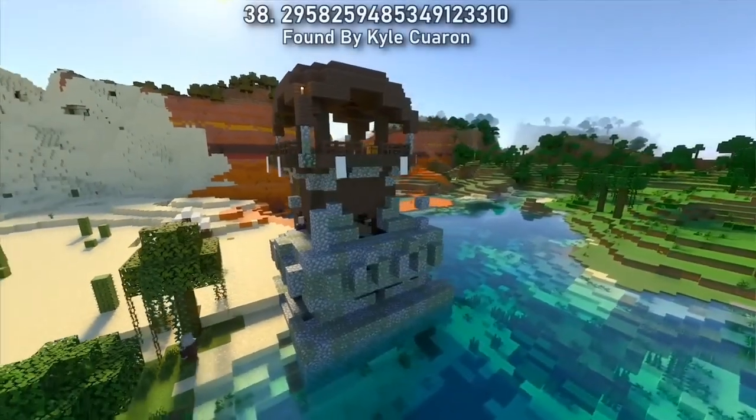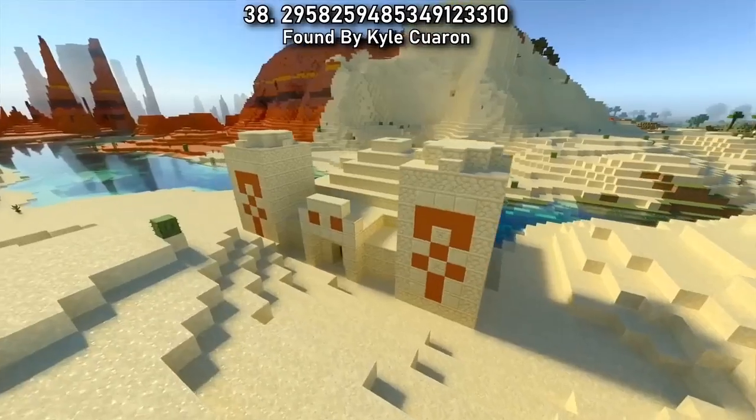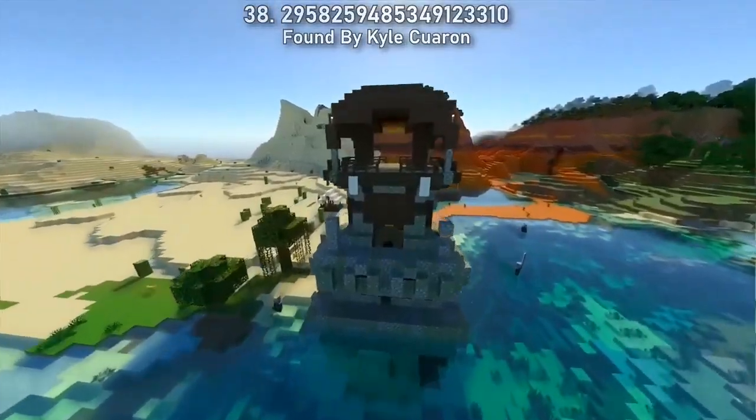Seed 38 combines two potential armor trim locations at spawn. This pillager outpost is also surrounded by a large desert for archaeological needs. Even more temples for more trims, and even some cherry blossom not too far away. It's a great all-round seed for the new update.